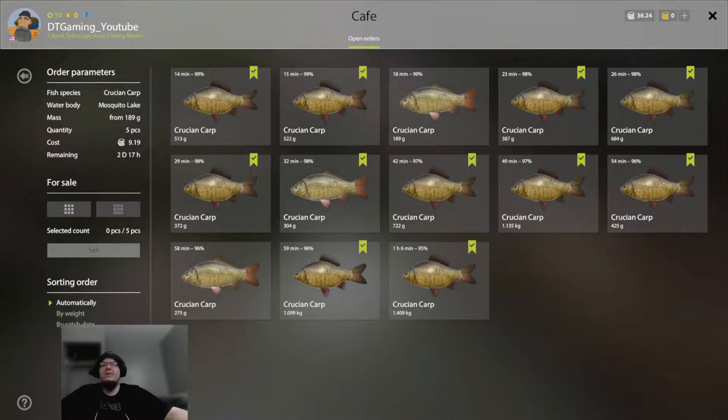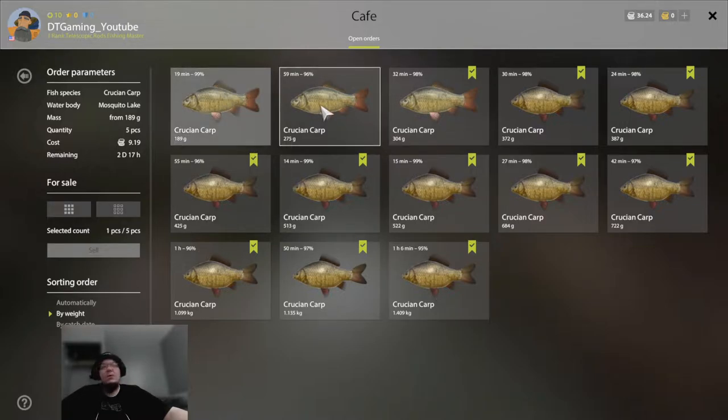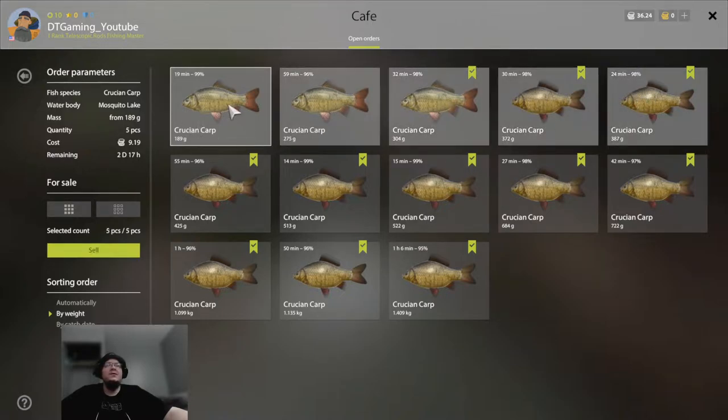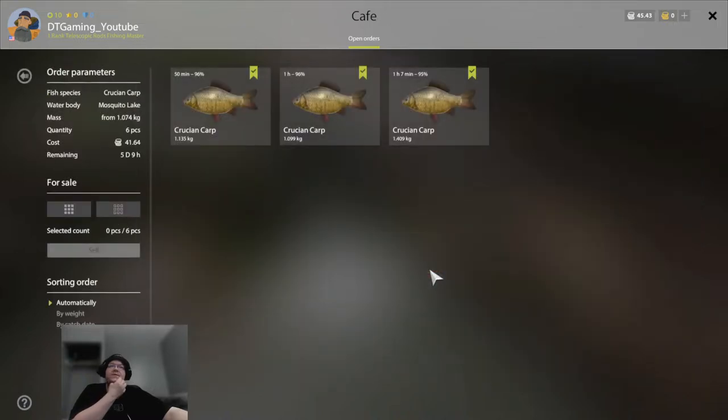We do have crucian carps — for a quantity of five you get nine silver. Now don't start clicking on random fish. Go here and click 'by weight' — this will sort the fish from the least heaviest to the most heaviest. Then click one, hold Control, and click the rest. This way you're selling the lightest ones, not the heaviest. For the crucian carp, you need six of them over one kilogram and you get 41 silver.